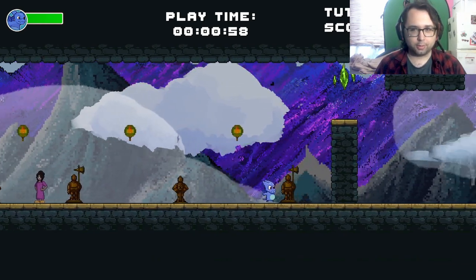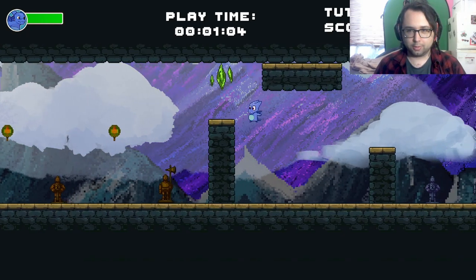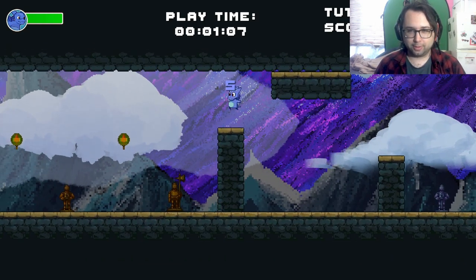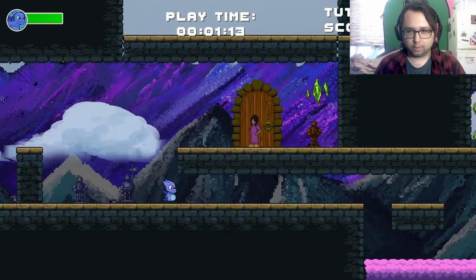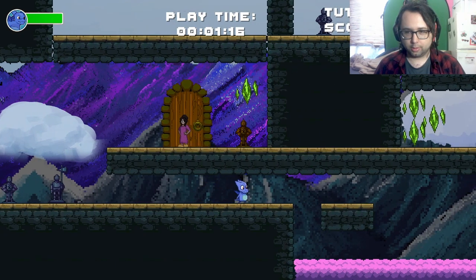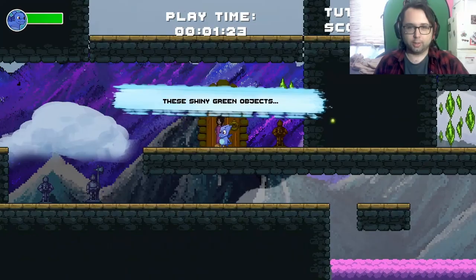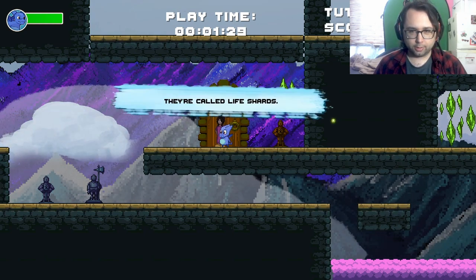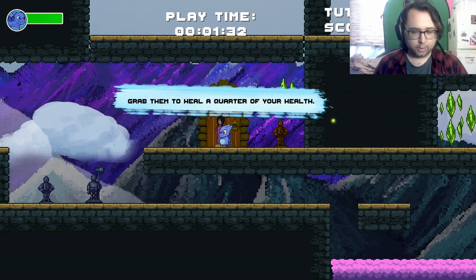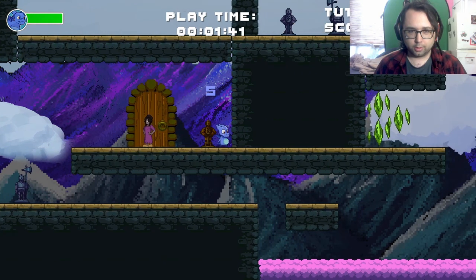This is some nice graphics. What's over there? Seems a little dangerous. These green, these shiny green objects, they're called life shards. Grab them and heal a quarter of your... Okay.